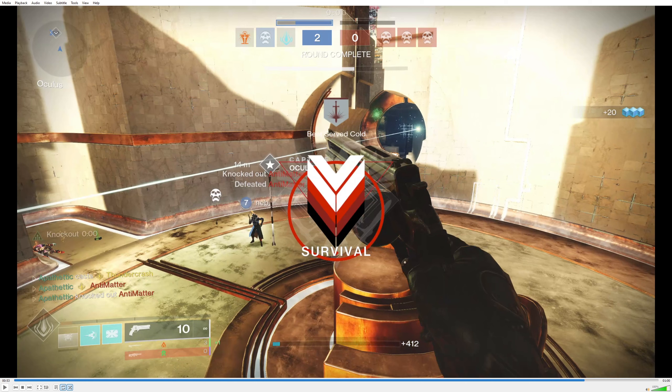That is an example of great situational awareness by both of us — he popped the well to help me get my super, but then we played slowly and together to get the single pick versus relying on me to randomly super one player and hoping the other didn't kill me or my teammate. That was a textbook way to slow things down, play smart, and play to get your abilities back to give yourself the best possible chance to win.